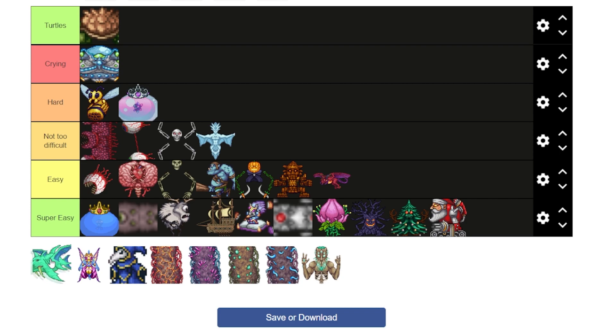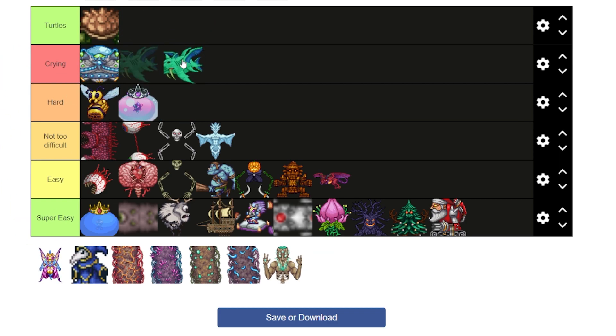Duke Fishron — oh my God. Duke Fishron is definitely hard. If you don't have a teleporter system, you're most likely going to lose unless you're flying up really fast with like the jetpack from the Steampunker and falling fast with the Slimy Saddle. Duke Fishron is way too fast. You aren't going to win without teleporters.